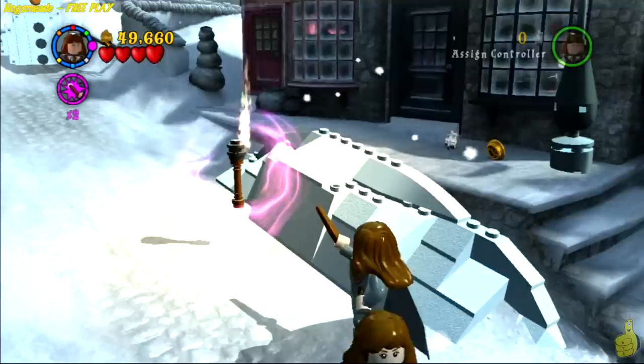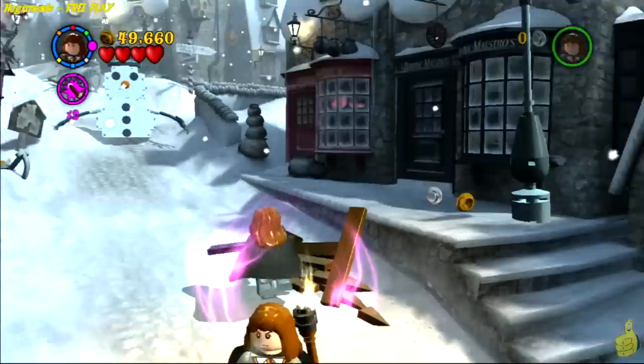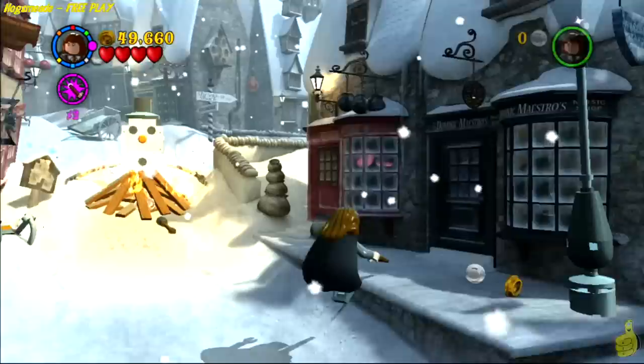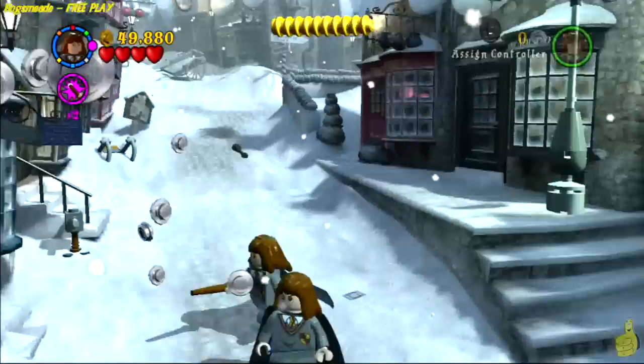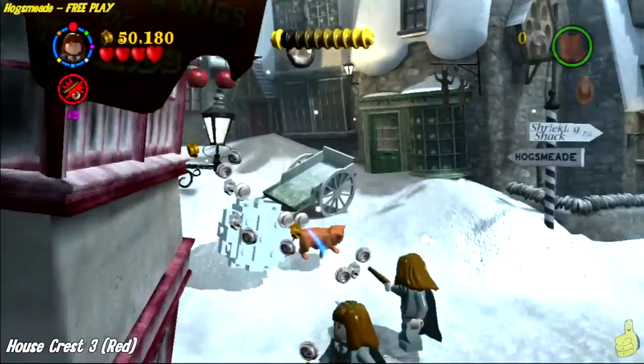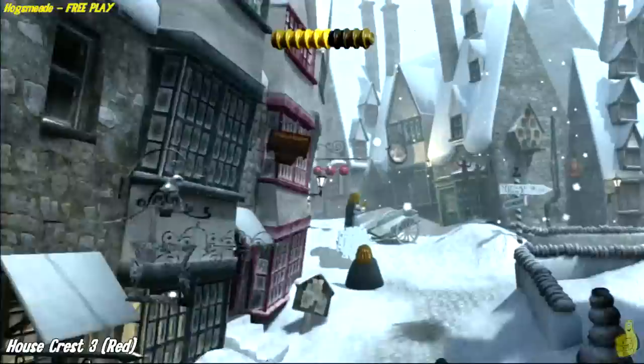Switch to a character with Wingardium Leviosa. Move the torch towards the top of the frozen bits and move it down — it should melt all the ice, revealing boards that we're going to build up into a big fire pit. Torch it up, burn that snowman, and it gives us access to get out of here. We'll grab some studs first and get that True Wizard so we don't have to worry about it anymore. Before you head to the right, make sure you use a digging character on the left — Hermione will work fine with Crookshanks.